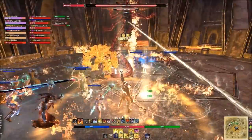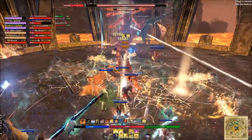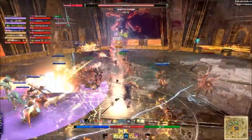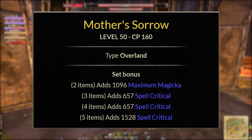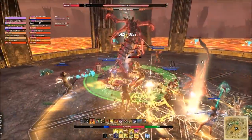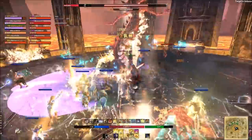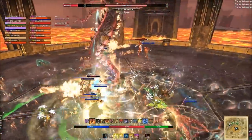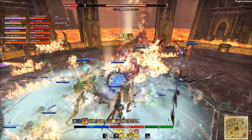Spinners is obtained overland in Malabal Tor or from guild traders — it adds a lot of spell penetration. You won't need a whole lot of spell pen in endgame PvE with coordinated tanks and healers because they'll be running buffs and sets that reduce those mobs' resistance down to almost nothing. But for solo or beginner, it's a really good set. The next set we're going to use endgame or beginner is Mother Sorrow, obtained overland in Deshaan or from guild traders. It just adds a ton of crit.